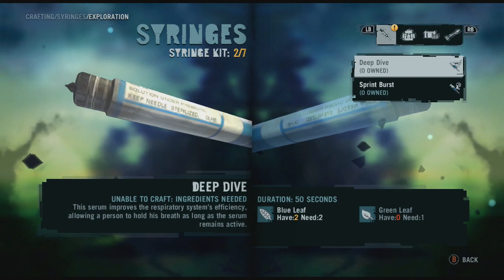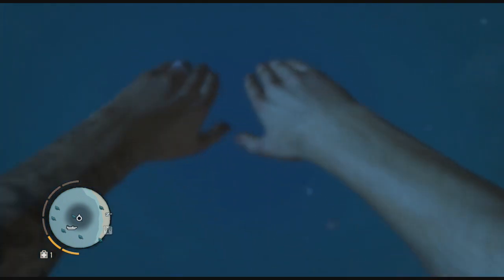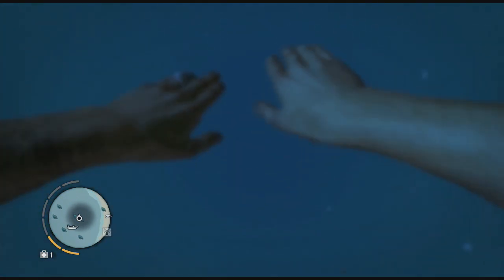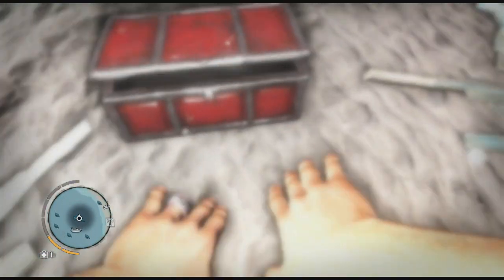I already have the achievement, but I'm just going to show you guys. You've got to dive down here with your syringe. So you dive down here, swim as fast as you can so you don't die — because I don't have the syringe. Dive down, grab your relic, grab whatever you need, and then come back up to the top.